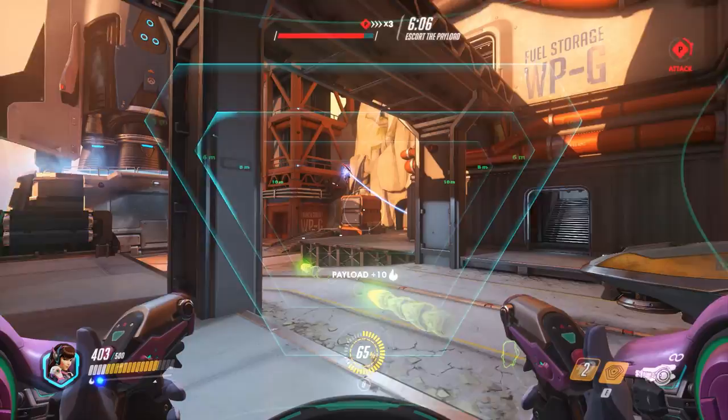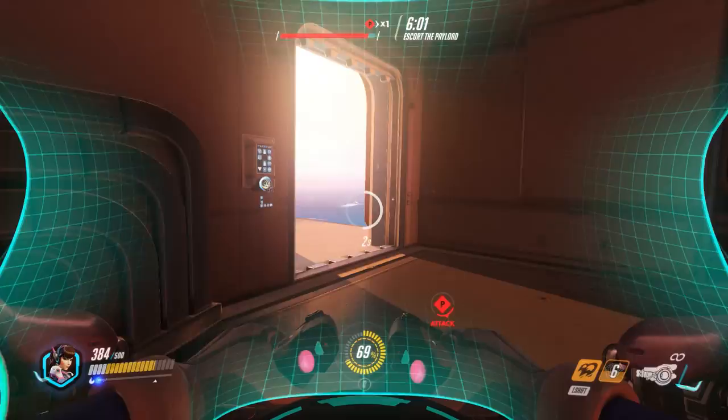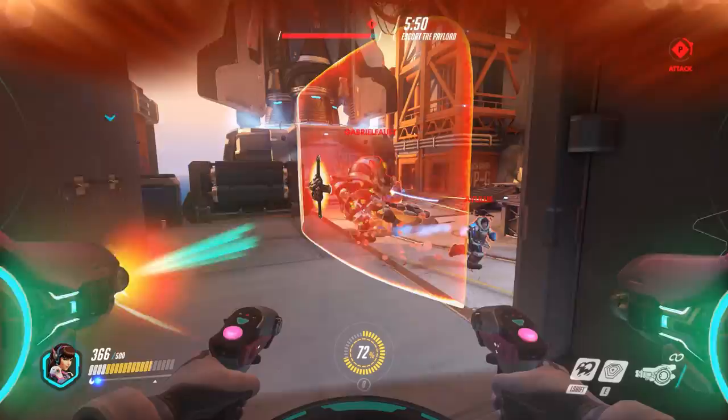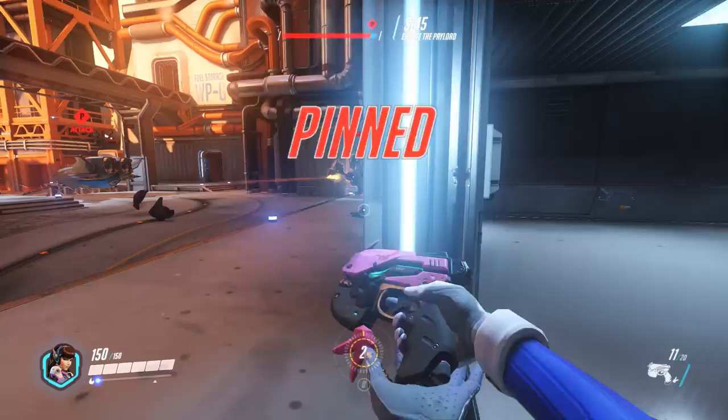Some tips: use the boost offensively as much as you use it defensively. You can boost in, exchange blows — you've got a five-second cooldown on your boost — boost in, get stuck into combat, use your E to protect yourself, then use the boost to get out. Then get back to a health pack, and go back in and do it again.